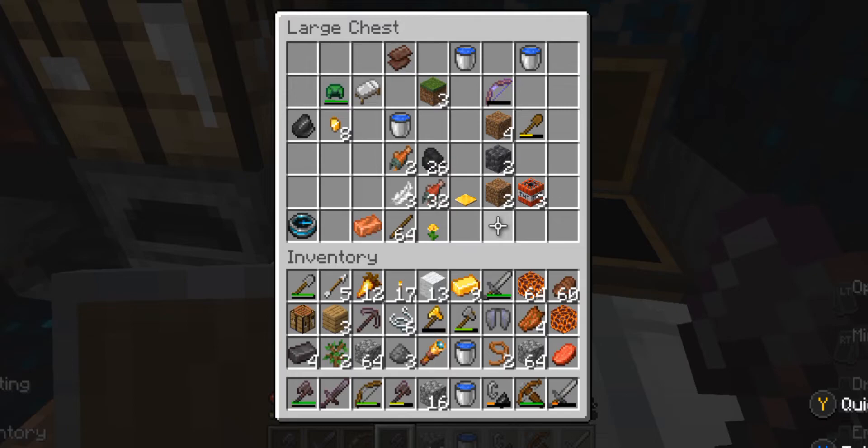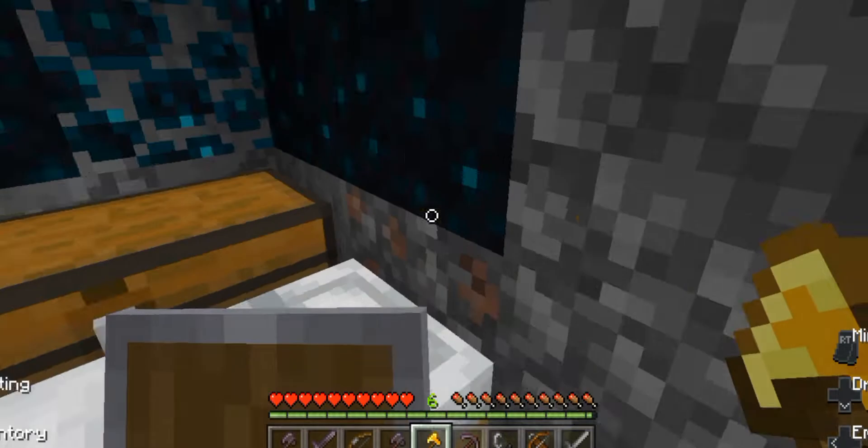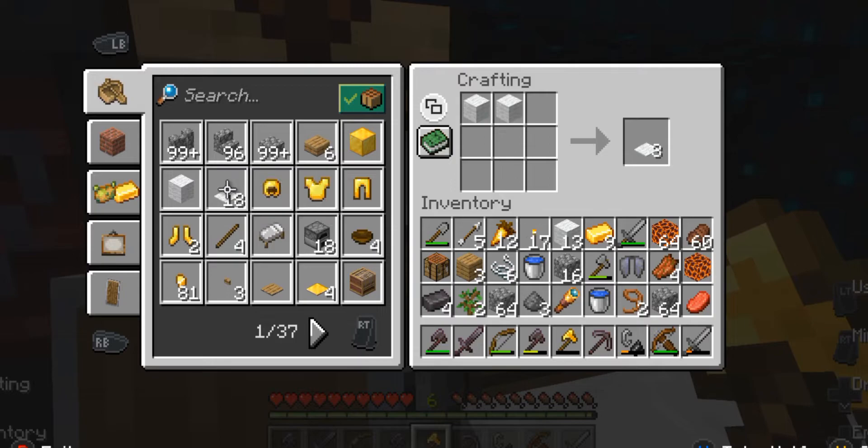You can basically find pretty much all you need here. I really hate using my netherite pickaxe. I did not waste anything on this. I really need to get myself some armor, let me go craft some. It's going to be golden, but whatever. I don't really care at this point.